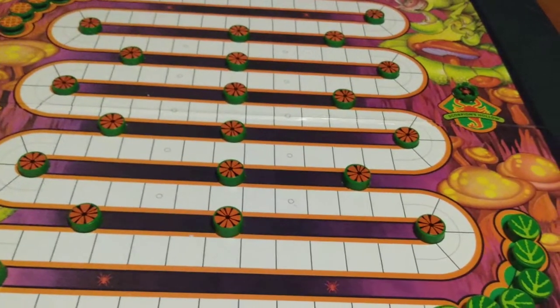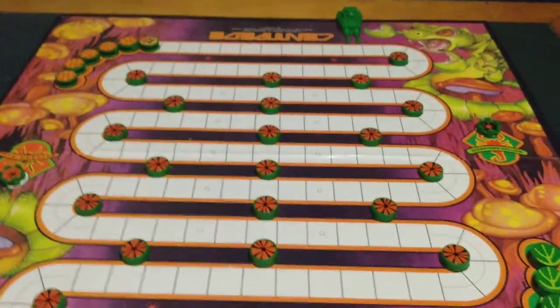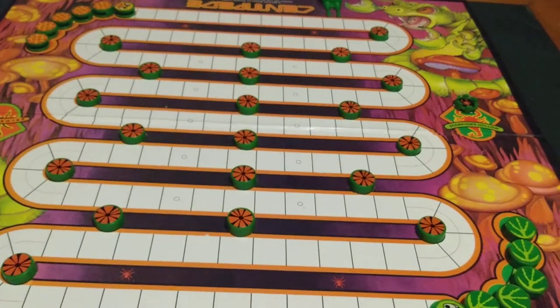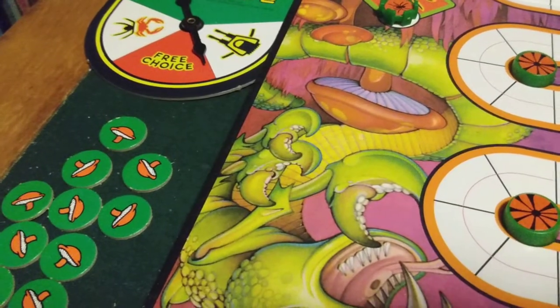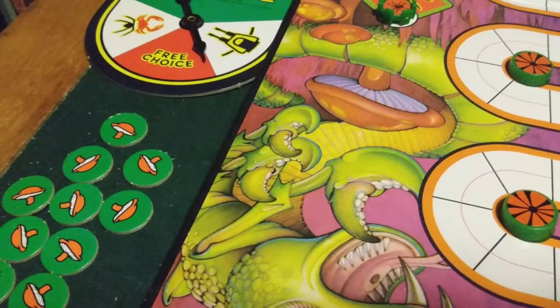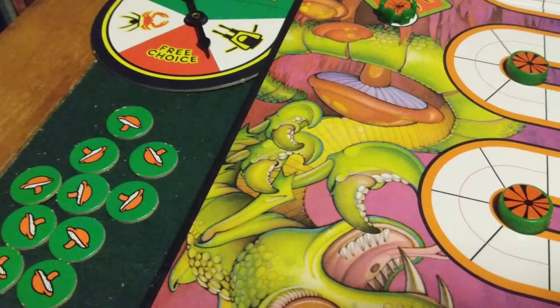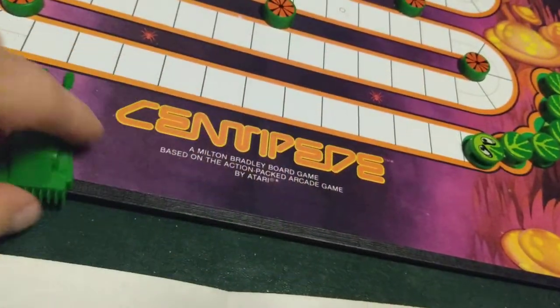Reach your opponent's home base before he or she reaches yours and you'll win the game. You choose a player to go first, then players alternate turns using the spinner. On your turn, you spin the spinner which will direct you to do one of the following things. If you spin the blaster, you're going to move your gun and shoot.